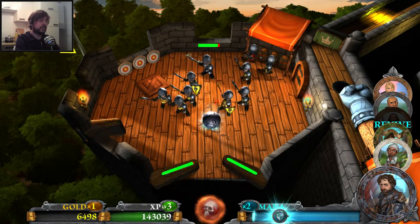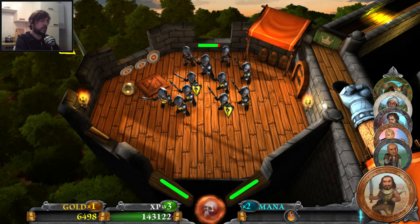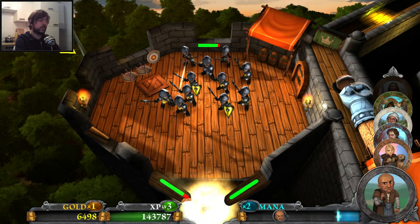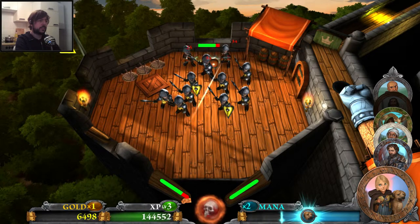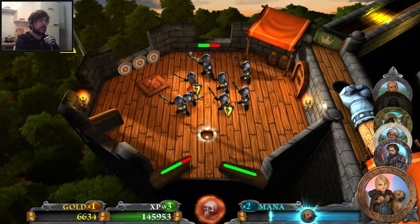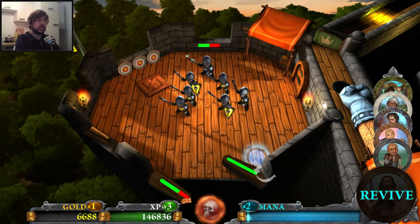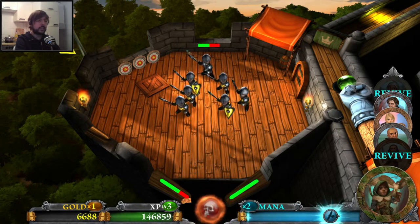That's a lot of enemies. Hitting those guys from behind is actually quite effective — putting the rogue there would probably not be the worst idea. Let's try the rogue. That's not useful, or looks useful. The healer would not be a bad idea either, because my hit points are quite short already. Let's use the healer — I think I got all the crossbows.